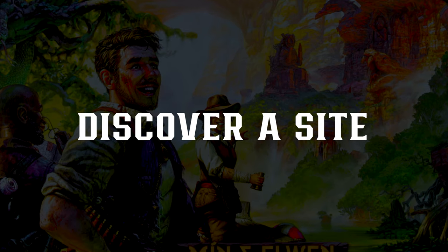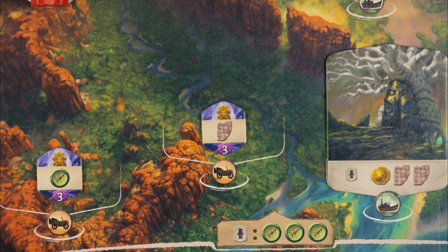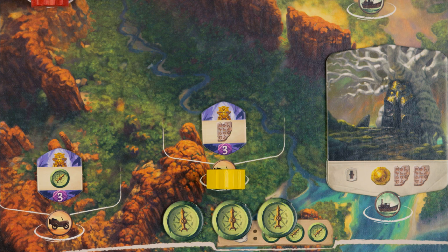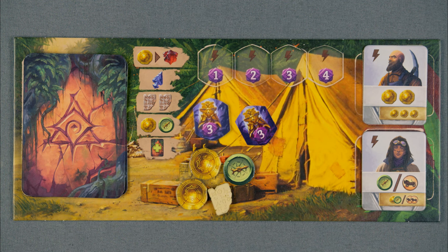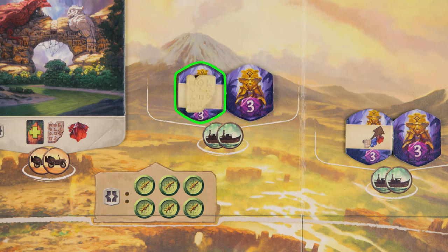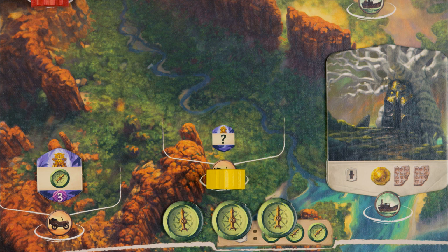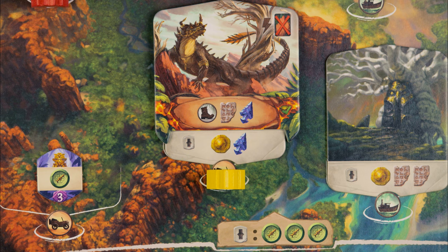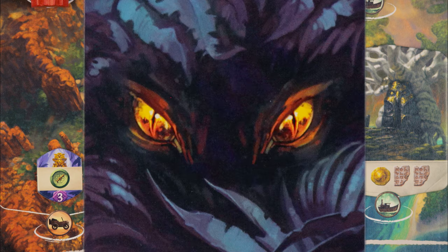Discover a new site! To discover a new site, first pay either three compasses for a level 1 site or six for a level 2 site, and place an available archaeologist on that spot. Then resolve the face-up idol and place it face-down on your player board — some sites have two idols but you only resolve the face-up one. Take the top tile from the corresponding stack and place it face-up at that location and immediately resolve its effect. Finally, awaken a guardian by placing the top tile face-up on top of that location. The guardian does not do anything yet, but if that guardian and your archaeologist are still there at the end of the round, you will gain a fear card.